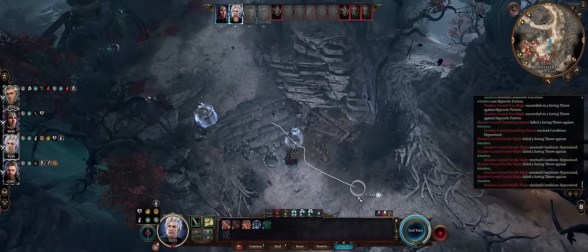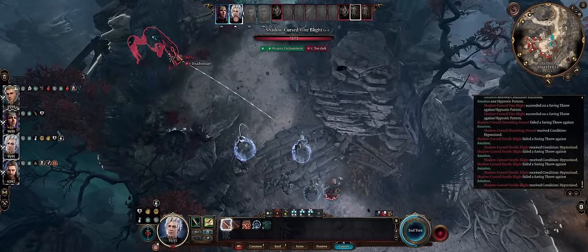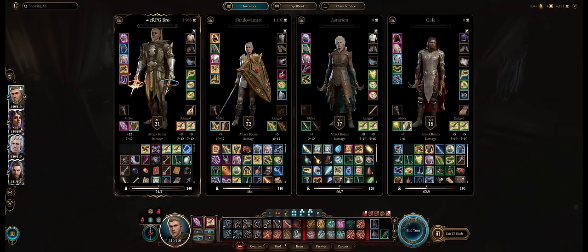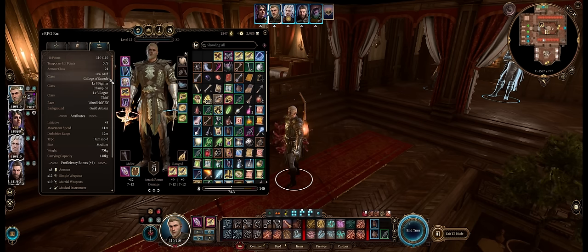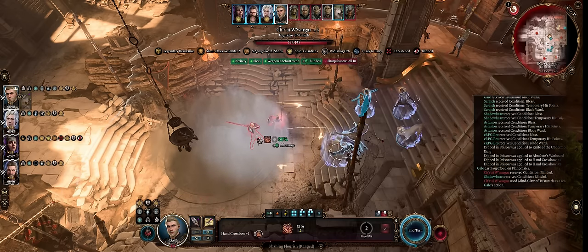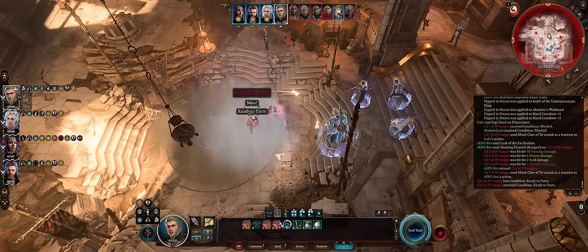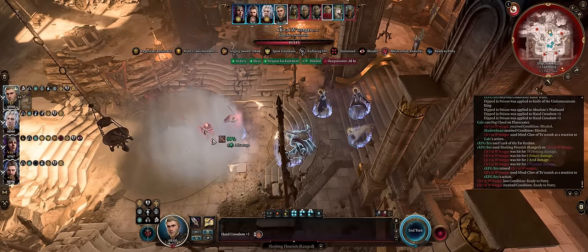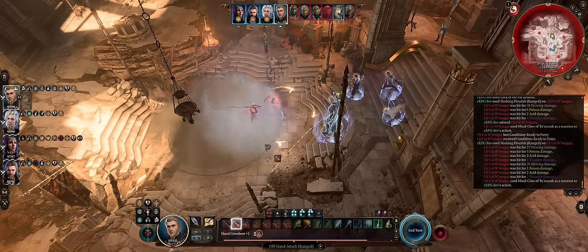Everyone in this party will also be a spellcaster capable of damage, or most importantly crowd control and debuffing spells. Without further ado, let's dive right into our best party for honor mode. I want to start with our best damage dealer, who is meant to be the main character. Swords Bard is definitely still the way to go — it's always been one of the best classes in the game, especially for honor mode, as it has the easiest time completely bypassing the action economy nerf.